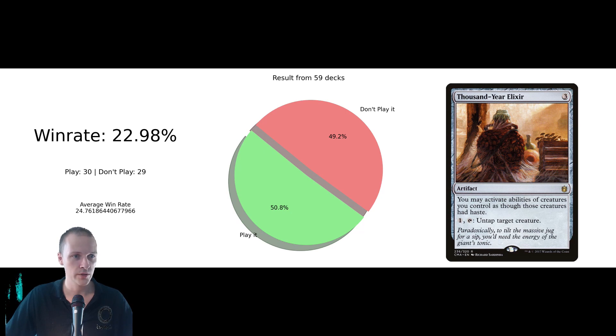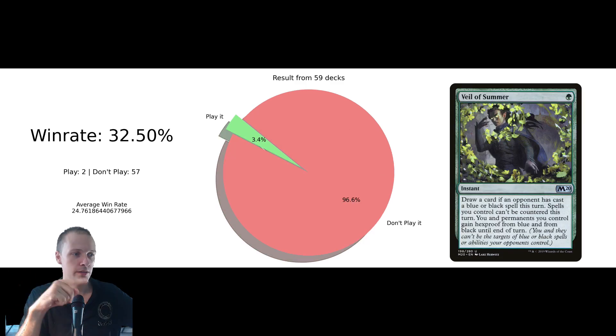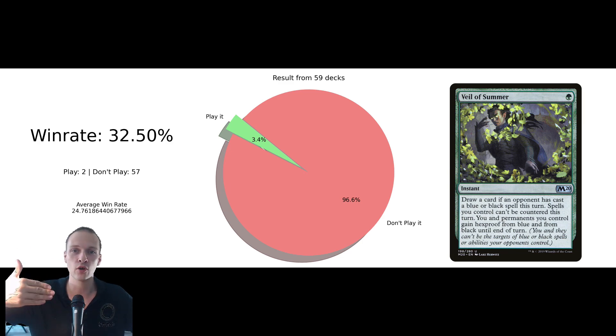This one actually surprised me — I thought Thousand Year Elixir would be a lot better, but maybe having haste on your creatures isn't that important for the combo in general for TIEM. This also surprises me — I thought Veil of Summer was going to have a much higher inclusion rate. I'm not surprised about the win rate though. The worst case use with this card is one green mana, draw a card — that's just a cantrip. You're drawing into your combos and tutors and hatebears. But it protects you when you want to resolve your win condition through counter wars. I think more people should play it.